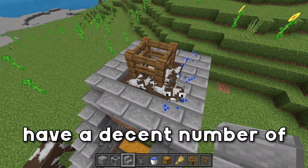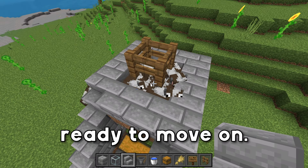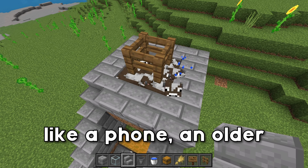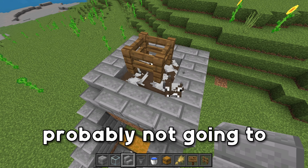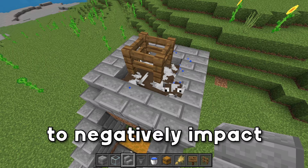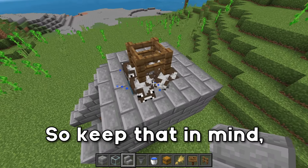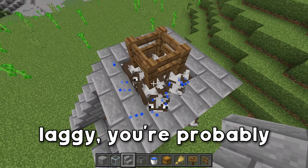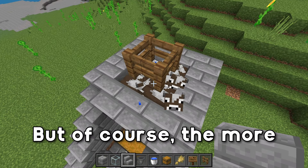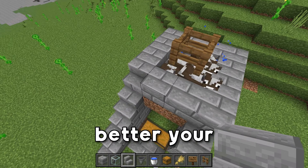Once you have a decent number of cows up here, we're ready to move on. If you're playing on a lower end device like a phone or an older phone, you're probably not going to have that many cows up here, just because it's going to negatively impact the way your phone plays. So keep that in mind — if your game is getting laggy, you're probably going to want to kill off some cows. About 30 or 40 will do the trick, but of course the more cows you have, the better your rates will be.